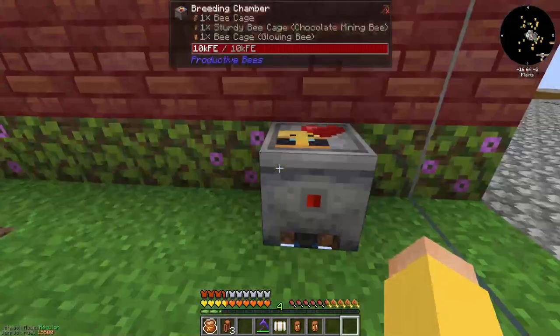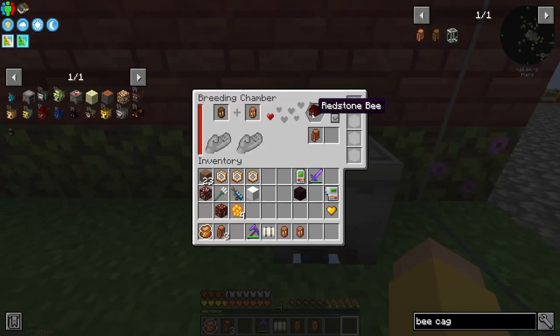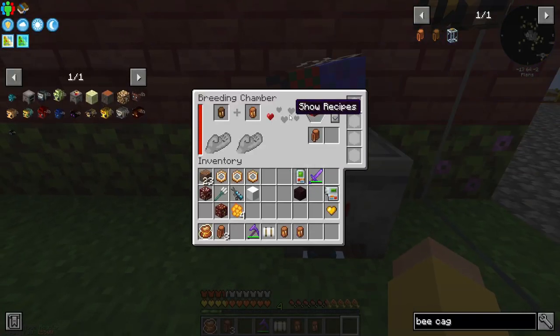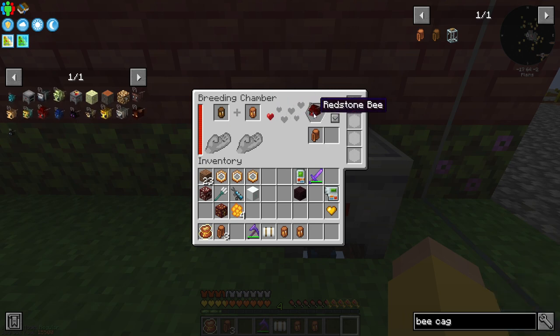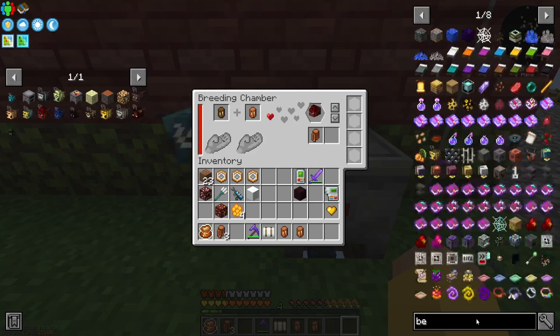My redstone bee already came out — there he is! These two are going to mate and we'll get our redstone bee. Hopefully he goes into the cage. Let me check what upgrades I can put in the breeding chamber.